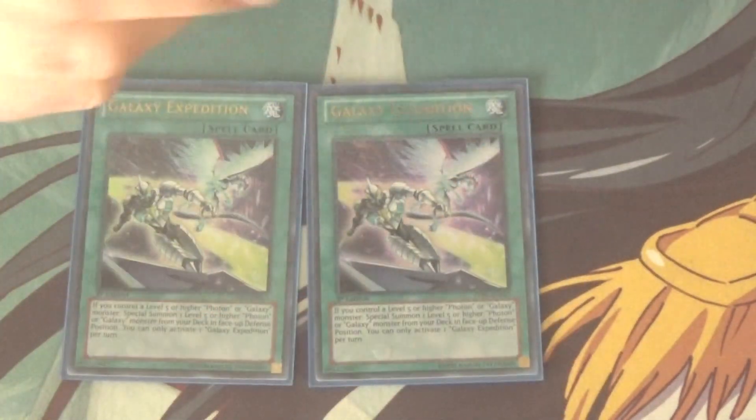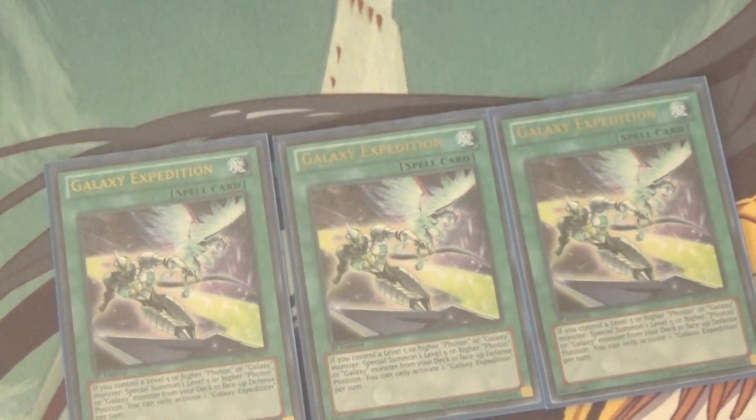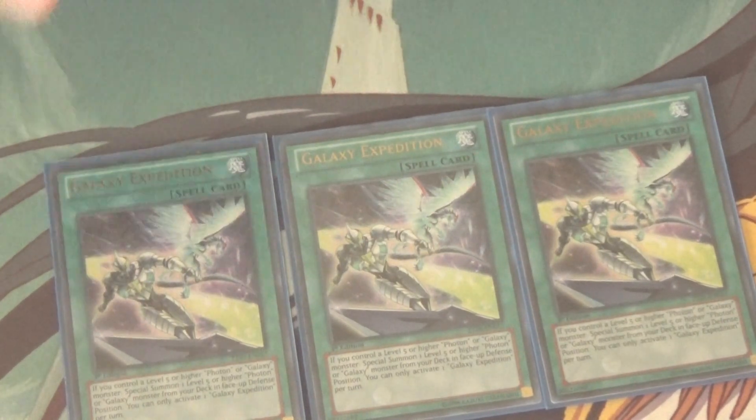Moving on, we got triple Galaxy Expedition. This is just the easiest way to cheese out monsters. If you have a level five or higher Galaxy or Photon monster on the field, you can Special Summon another level five or higher Galaxy or Photon monster from your deck. It's just really good — once per turn, get a free monster basically.